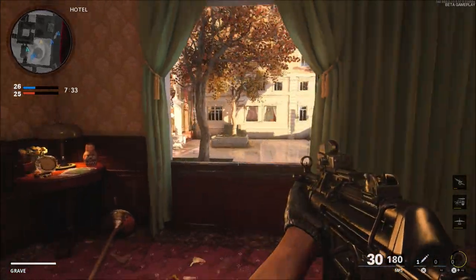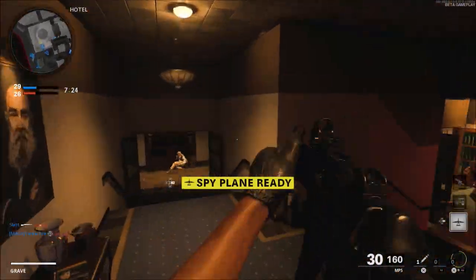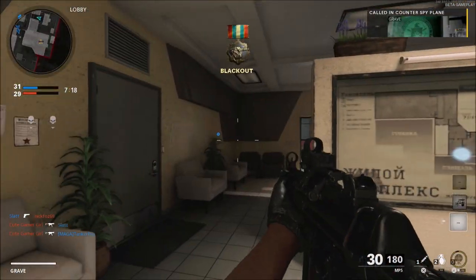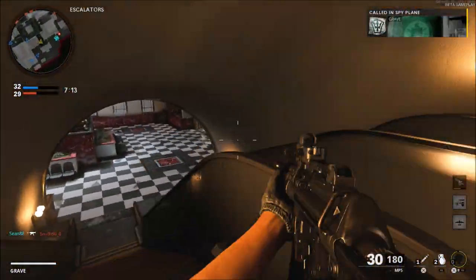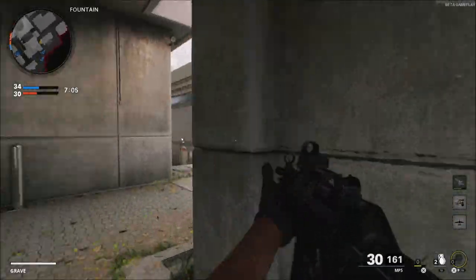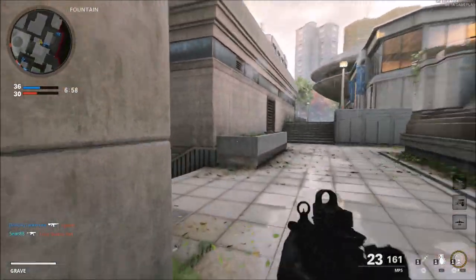The FOV is really nice and I'm looking forward to the field of view slider on next-gen console, but 120 FOV on PS4 with the speed of this game is not really that good. You drop a lot of frames when using 120 FOV, so I just went back to the standard 80 because the game plays a lot better at 80. I think it will be good on PS5 and Xbox Series X, but on current-gen it does not perform well. People have always said that's the reason Call of Duty doesn't have a FOV slider — these current-generation consoles can't handle it.